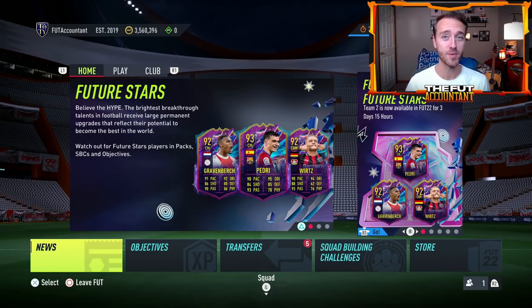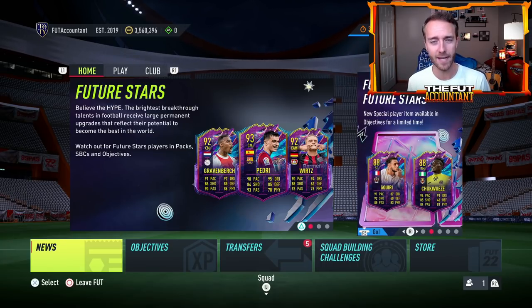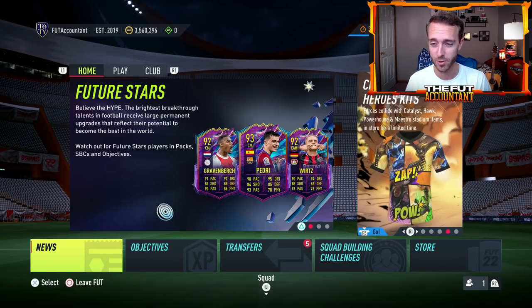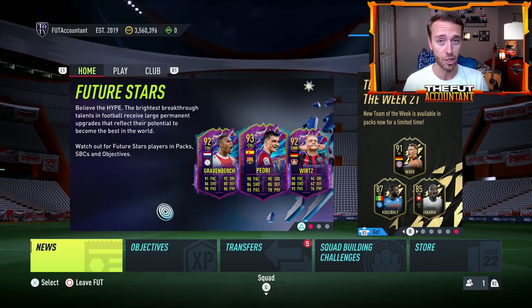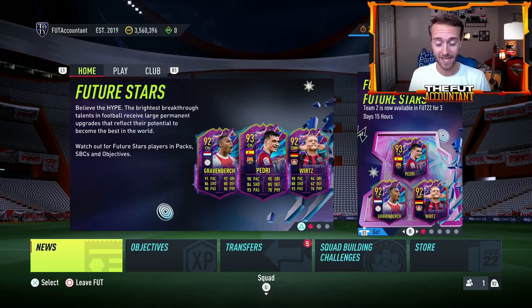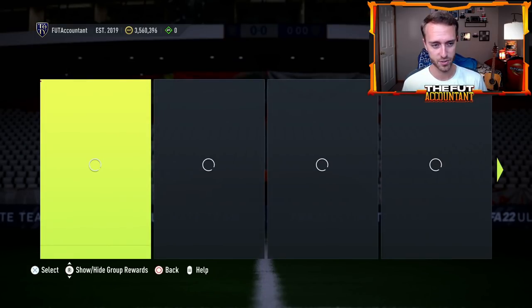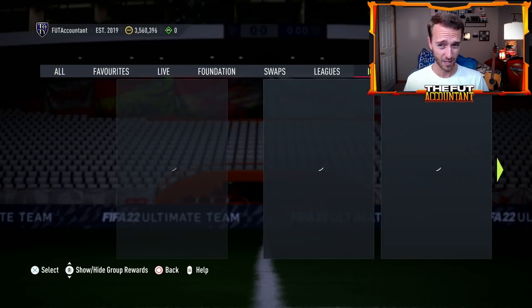We have two big SBCs that are coming very soon to FIFA 22 Ultimate Team. Those two SBCs are the Ben Yedder Player of the Month and another Party Bag SBC, which includes future stars from team number two. We're going to talk about both of those today — release dates, how much they could cost, how we know they're coming, a leak scenario with Ben Yedder, packs added to the code for the Party Bags, and how the market is catching on after rewards yesterday, after a lot of icon-related content.